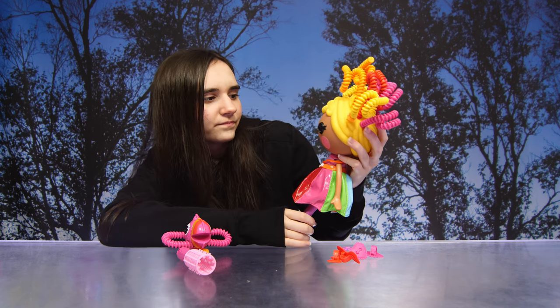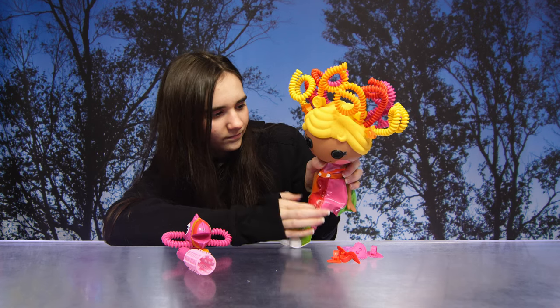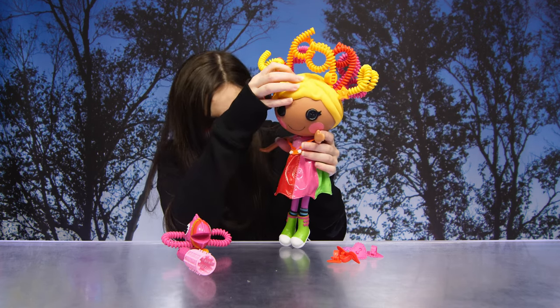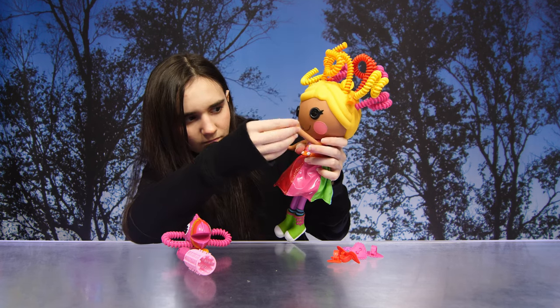Now again, her name is April Sun Splash. And a tag also comes with the box, which says sewn on April 3rd, sewn from a rainbow umbrella, personality bright and happy, and her pet is a toucan.